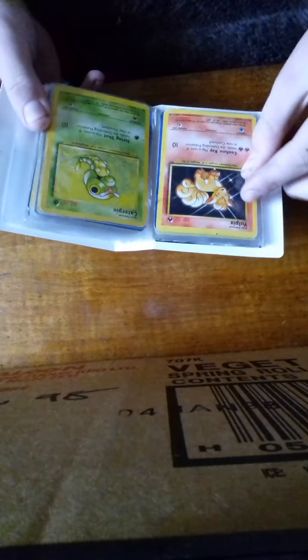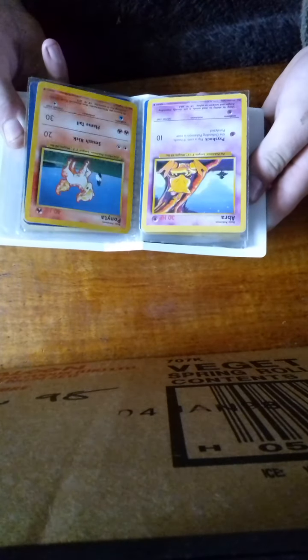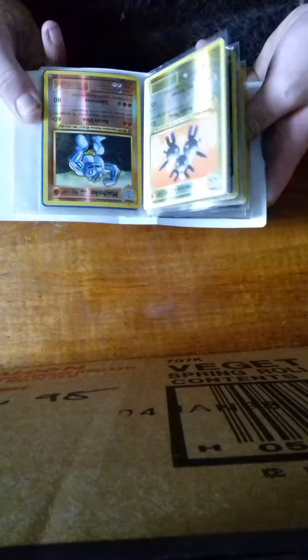And then we've got base set Nidoran, base set Vulpix, base set Caterpie, Diglett base set, Staryu base set, Abra base set, Ponyta base set, base set 2 Pokémon Trainer, base set 2 Dratini, base set 2 Weedle, base set Energy. And we go back to the Evolutions cards there.